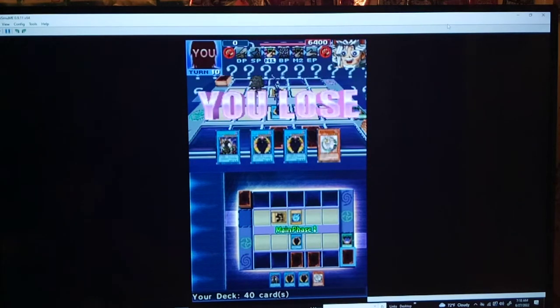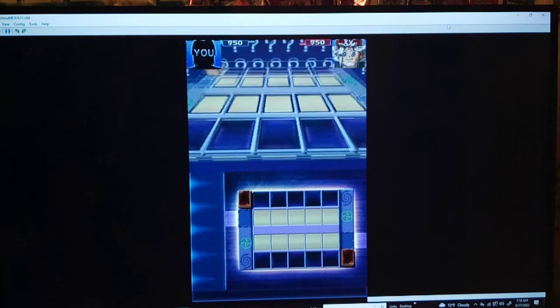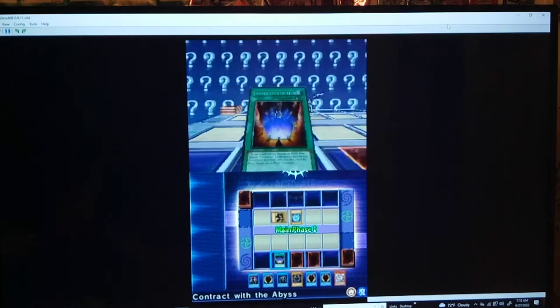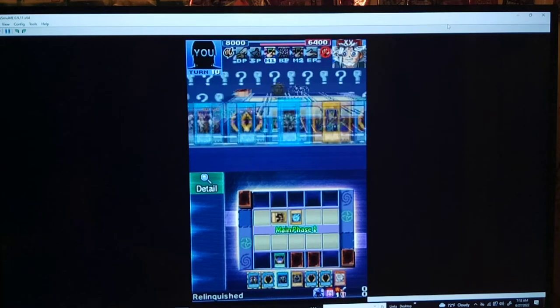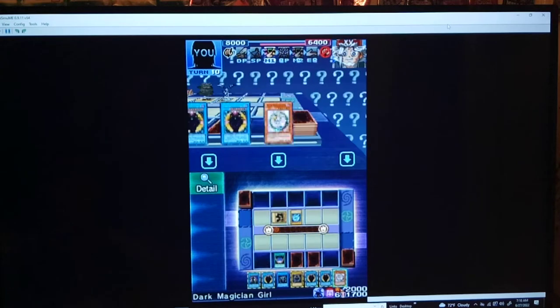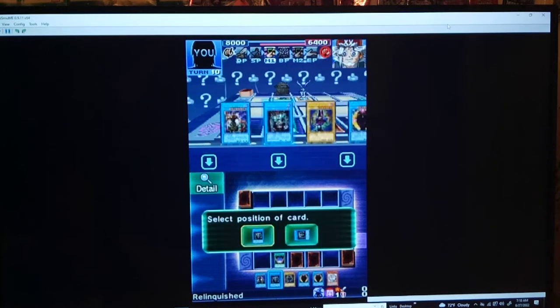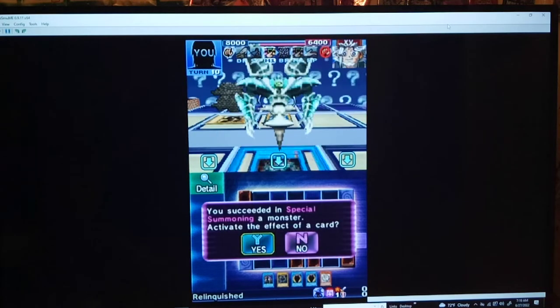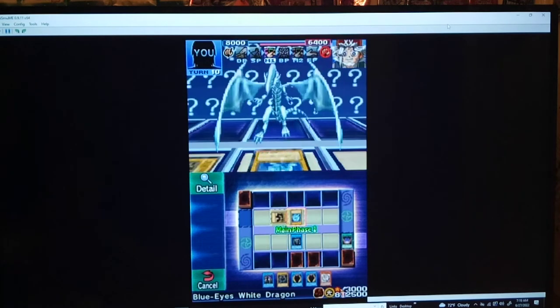So I definitely want — I think taking Blue Eyes is definitely the right call. Let's try again. Into the Abyss. Alright, let's try this again. Contract with the Abyss — select the monster from hand for Special Summon. We'll select Relinquished. Offer the stars. Let's try Magician of Black Chaos. That's what I wanted to do. I must have clicked Magician of Black Chaos by accident. So let's try to absorb Blue Eyes — that seems like a pretty good call.